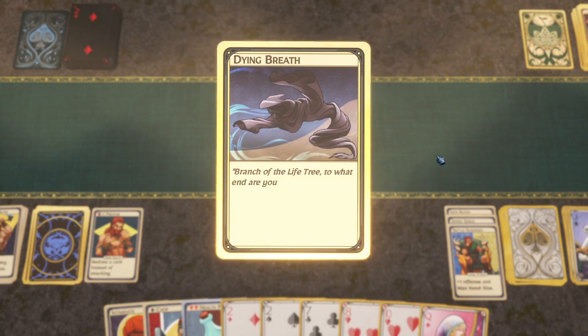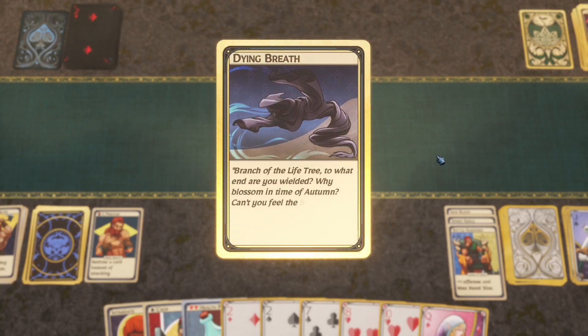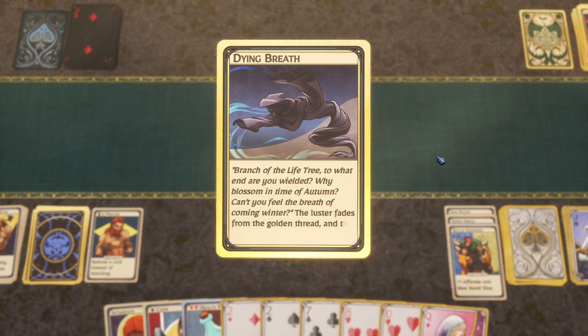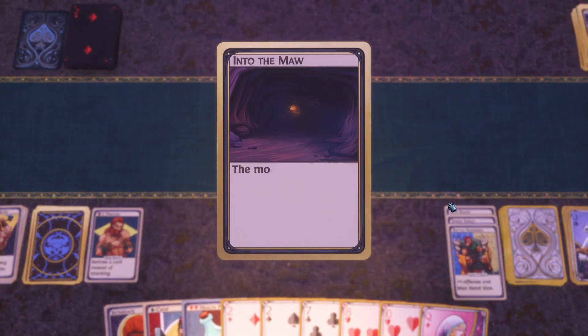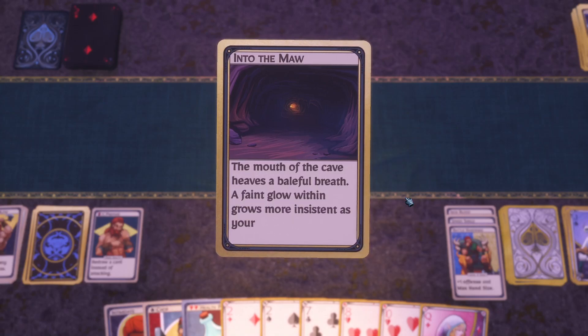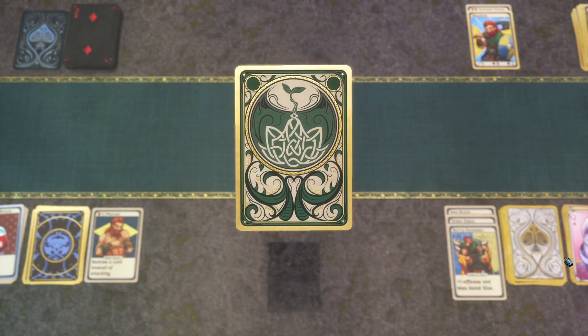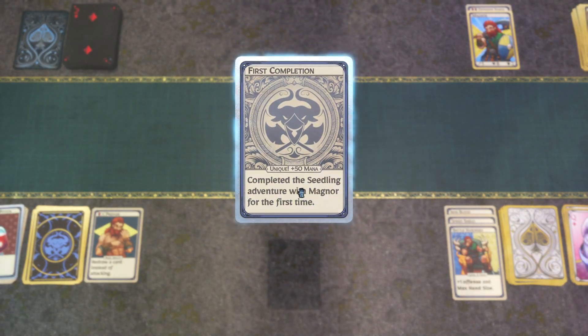Get your Nazgul-looking ass out of here. More Game of Thrones narration — 'the golden thread and the cloth falls dead in the wind, whatever, winter is coming.' The cave heaves a baleful breath, a faint glow grows more insistent. I don't understand what game I'm playing, but apparently I think I won — I just got a bunch of achievements. Use a straight in combat — did that. Use a flush — did that.